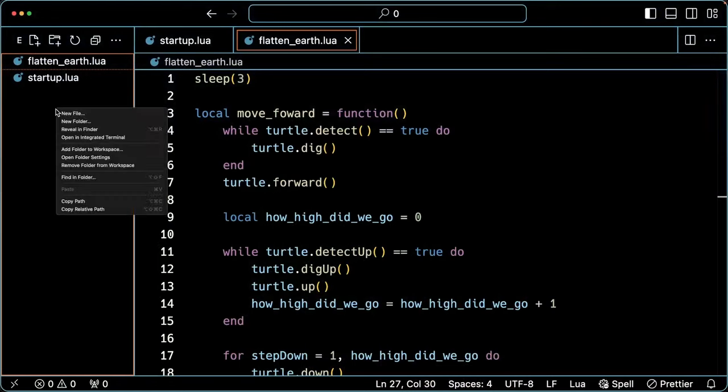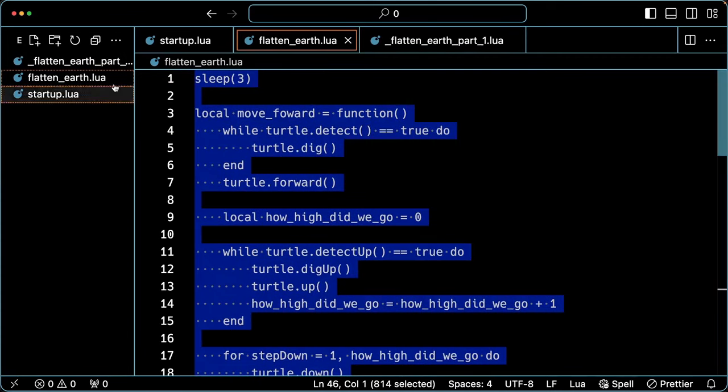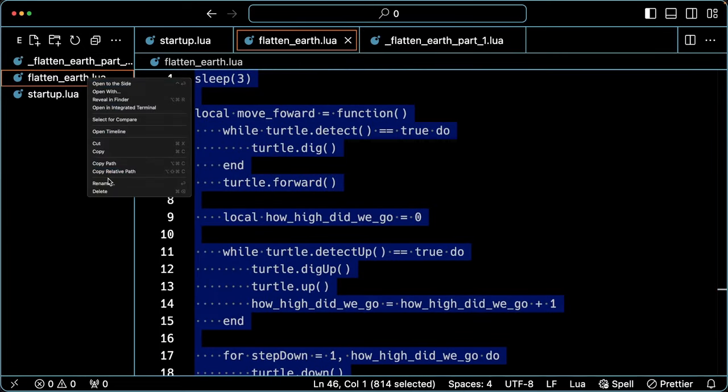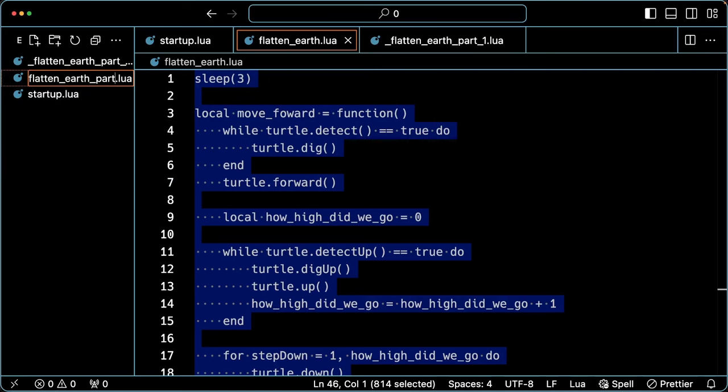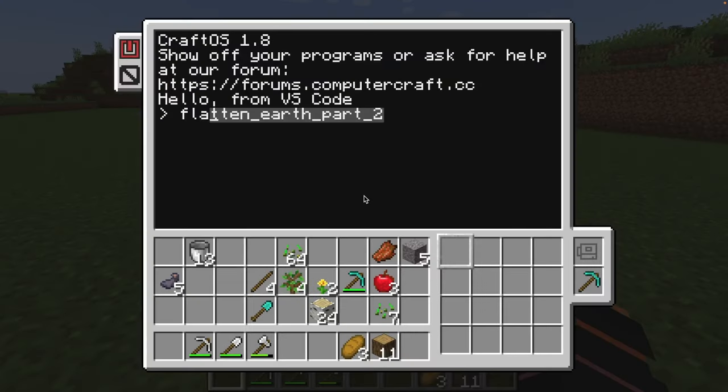We're going to go back into VS Code and I'm going to make a new file called flatten — actually I'm going to put an underscore in front of this — flatten earth dot part one dot lua. This is where we'll drop all the contents from this file so we can start from scratch, and this will be part two. The reason I'm putting that underscore in front is for the autocomplete: if I go into the turtle and type FLA, it'll autocomplete to flatten earth part two. Without the underscore it would keep trying to go to part one.